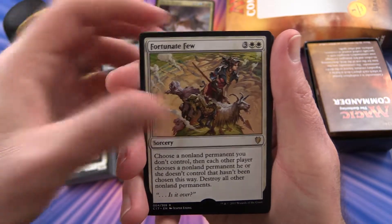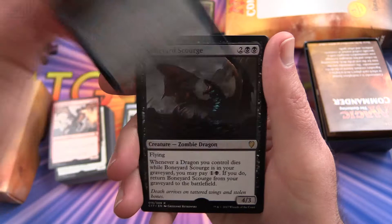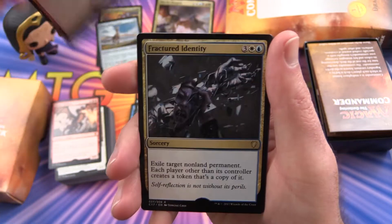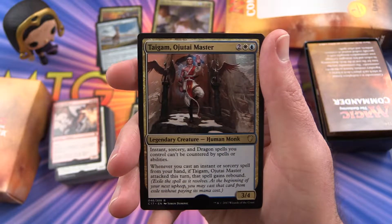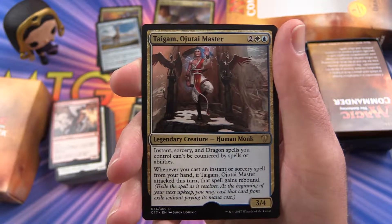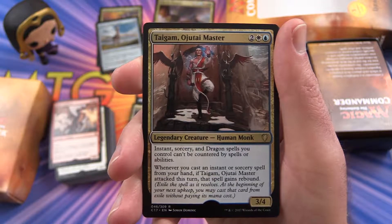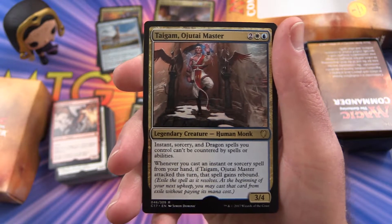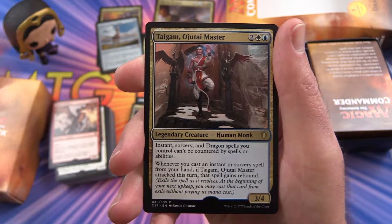Fortunate Few, Scalelord Reckoner, Kindred Discovery, Boneyard Scourge, Territorial Hellkite, Fractured Identity. Taigam, Ojutai Master — here's another legendary creature. With instant, sorcery, and dragon spells you control, can't be countered by spells or abilities. Whenever you cast an instant or sorcery spell from your hand, if Taigam, Ojutai Master attacked this turn, that spell gains Rebound — you exile the spell as it resolves, and at the beginning of your next upkeep, you may cast that card from exile without paying its mana cost.